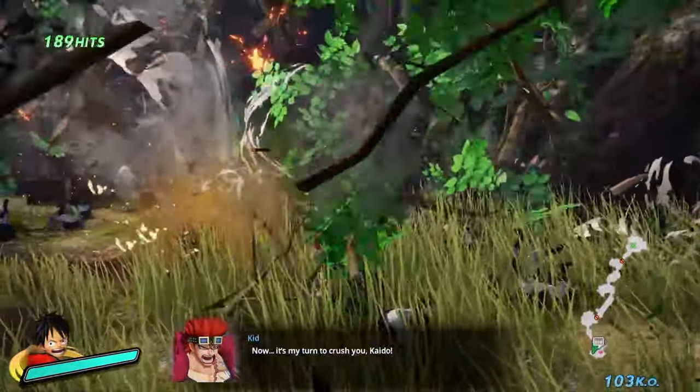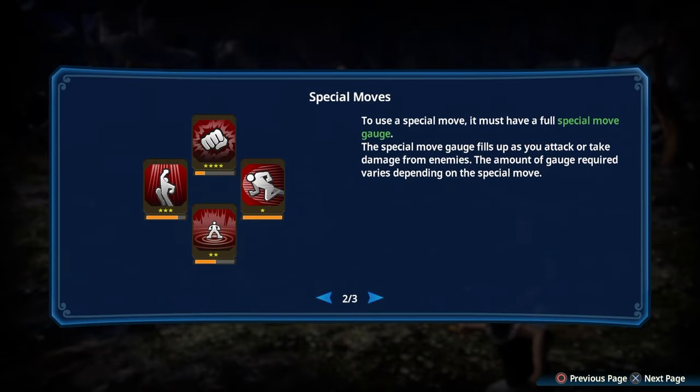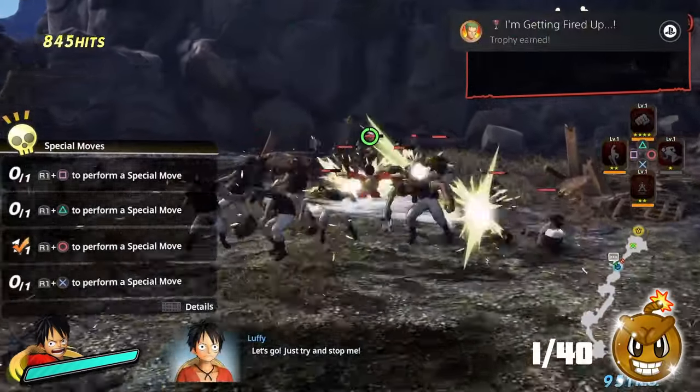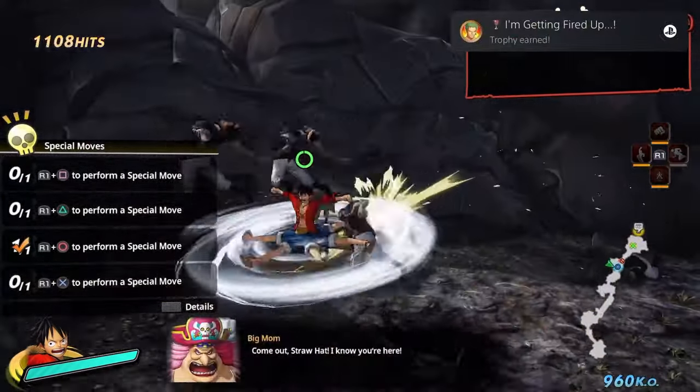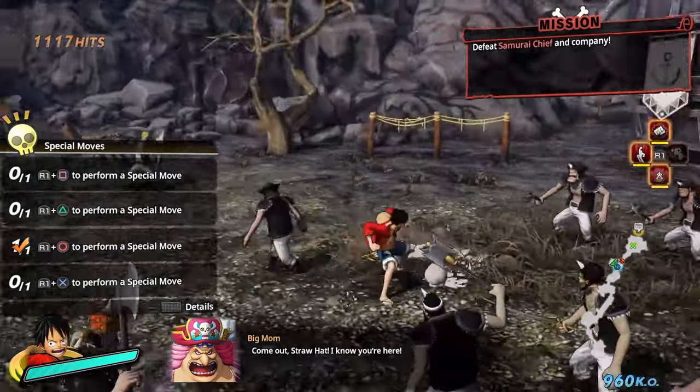The game starts off with us in control of Luffy in a tutorial-style battle, taking on a whole host of enemies. For using our first skill, we get the trophy 'I'm getting fired up.' Shortly after that, we manage to defeat our 1000th enemy, which nets us the trophy 'One in a Thousand.'